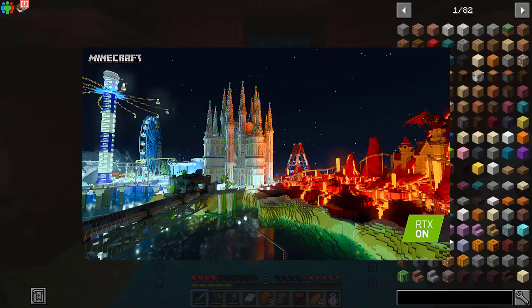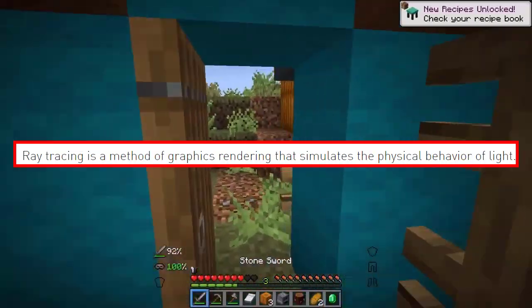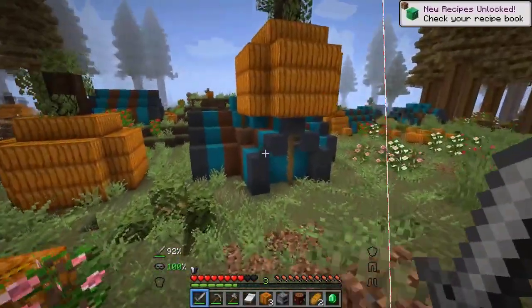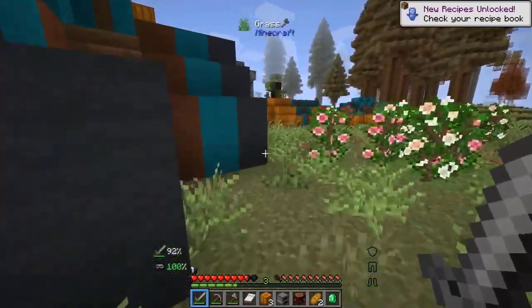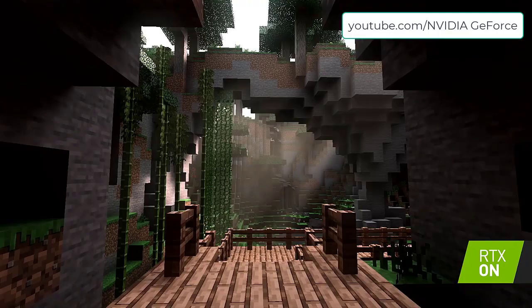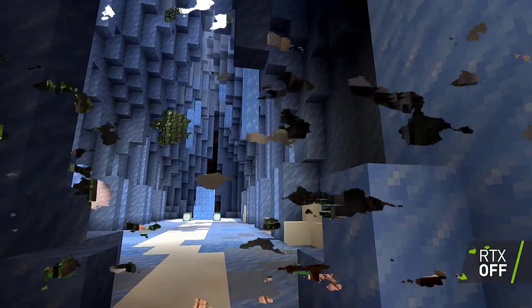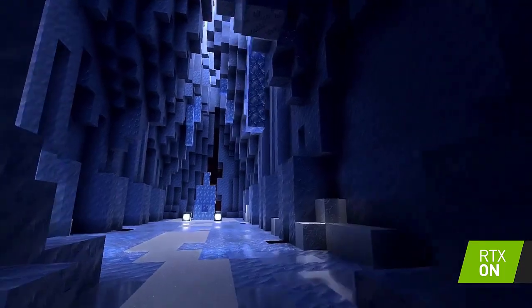Now what is ray tracing? According to Nvidia, ray tracing is a method of graphics rendering that simulates the physical behavior of light. To put it in layman's terms, it simply means that the lighting and shadow effects in a game are enhanced using hardware acceleration, which means only devices with supported hardware can run games with ray tracing on.